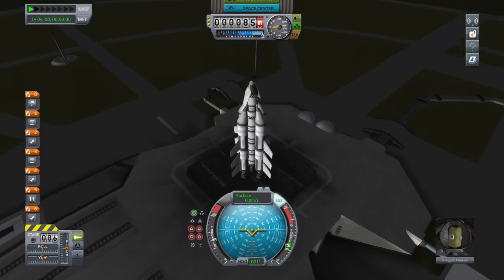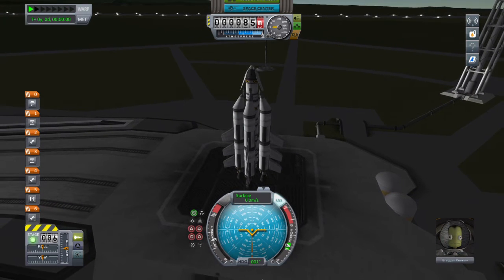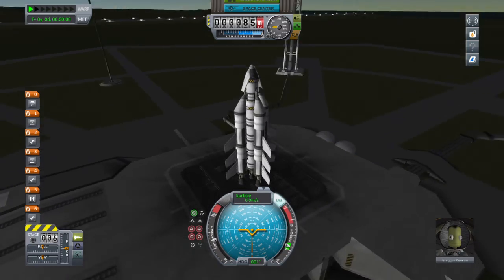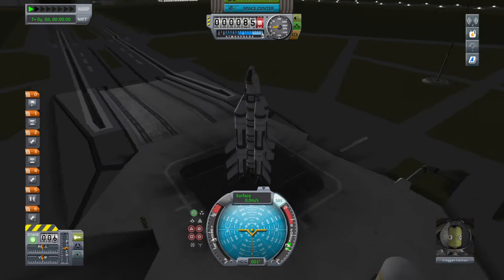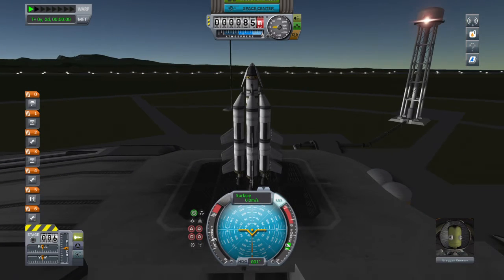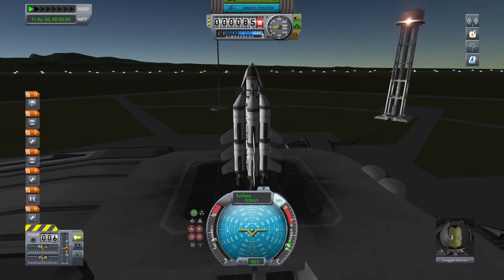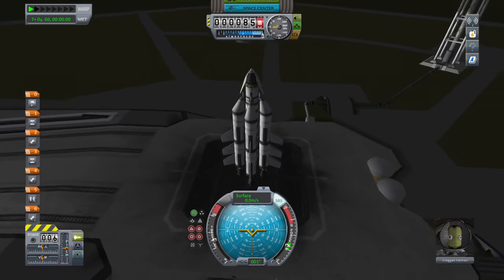Hey guys, it's the Insane Aerospace Engineer here, back with another video for my console tutorial series. Today we're going to go to the moon — we're finally going somewhere else, and I'll teach you the simple mechanics of transferring to other bodies, mainly bodies in your own system. We won't be going over any advanced interplanetary transfers in this episode. Just the moon, and then I'll do one on Minmus later. Minmus is actually easier than the moon, which is exactly why we're starting with the moon.